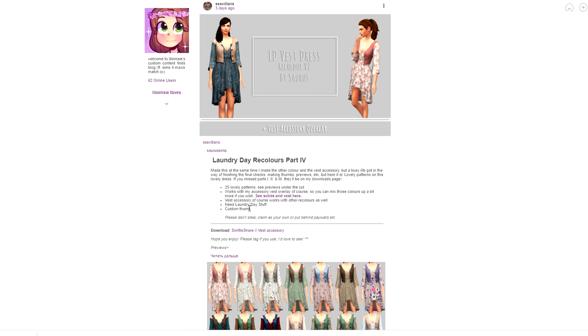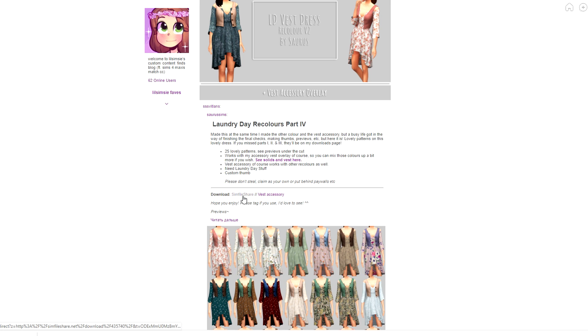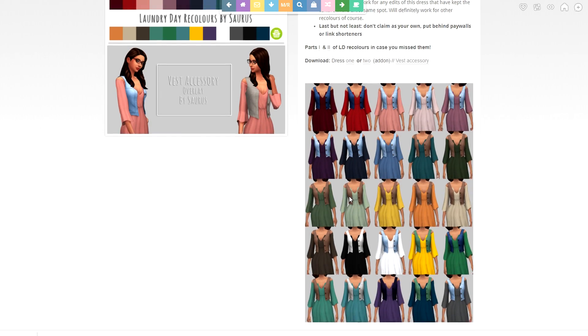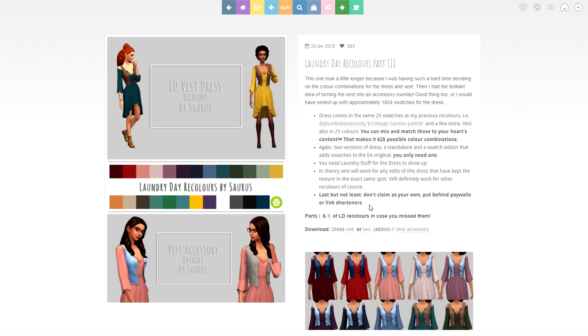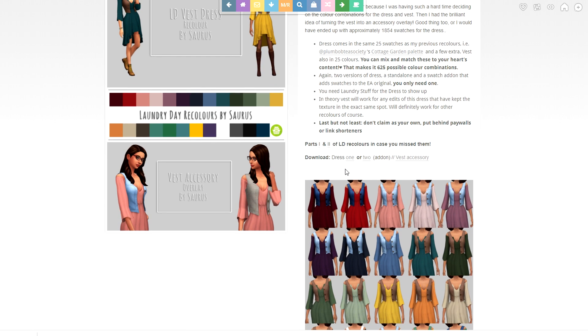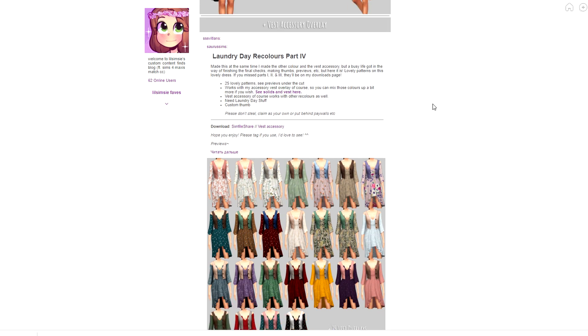This is actually a really pretty hairstyle — it's called the Harmony hair. Here's the ID Vest dress — I'm pretty sure this came from the Laundry Day stuff pack. And look — you can even get the vest as an accessory! There's dress version one or two, plus an add-on vest accessory. It says it comes in 25 swatches and you can mix and match for 625 possible combinations. I'm absolutely going to grab this.